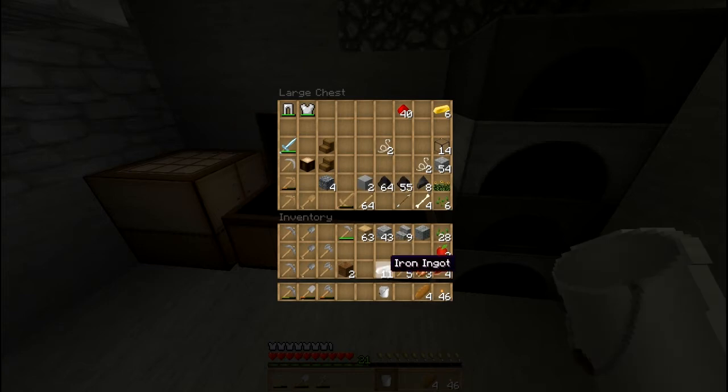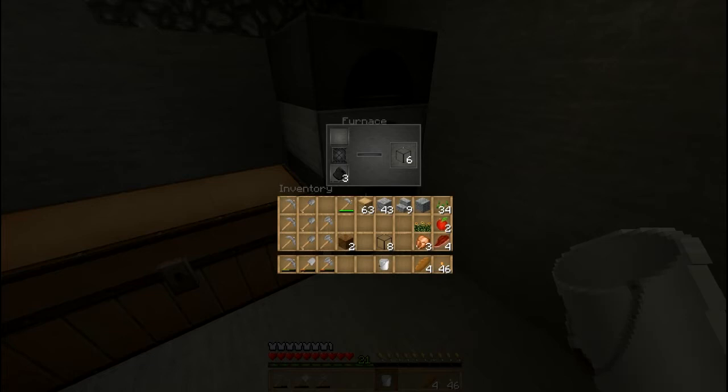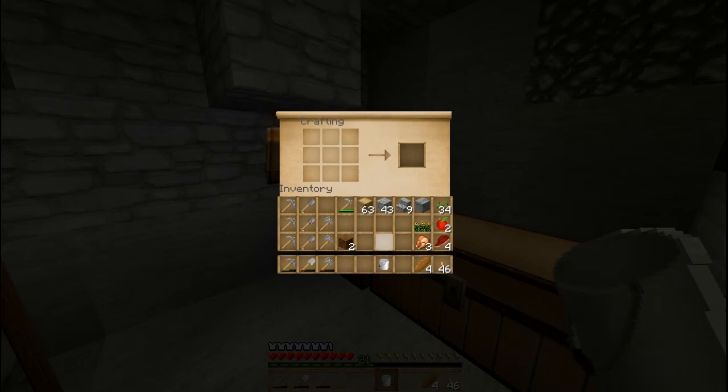Good, now we can put away the iron. We don't need the sticks either. I got more seeds — might as well take them upstairs since we're planting there. Take the flower too. Oh yeah, that's the glass I made. You smelted glass yesterday from sand so now you've got plenty of glass.